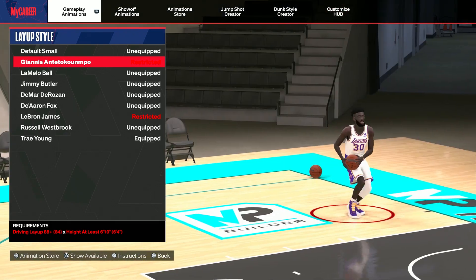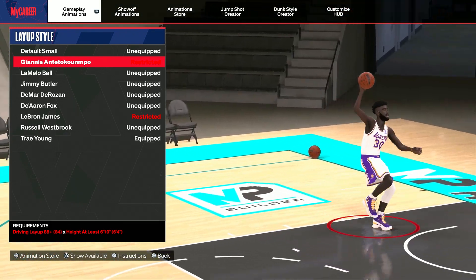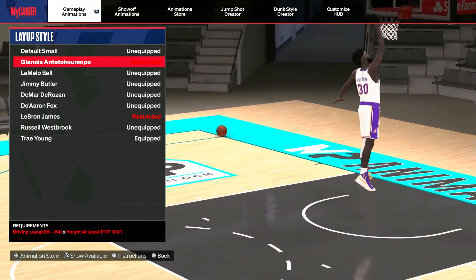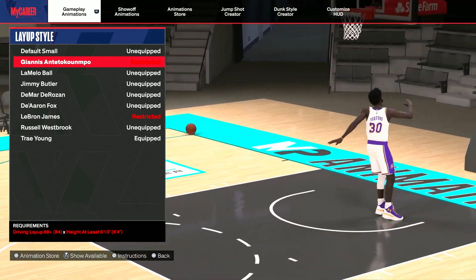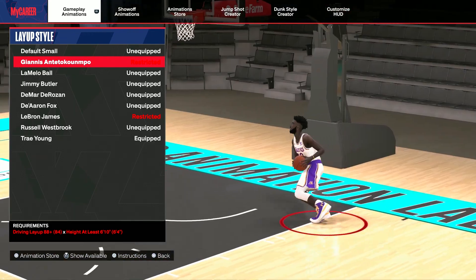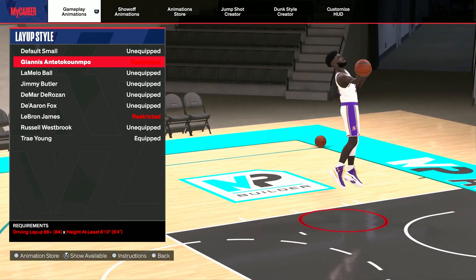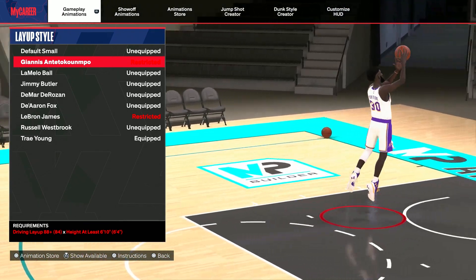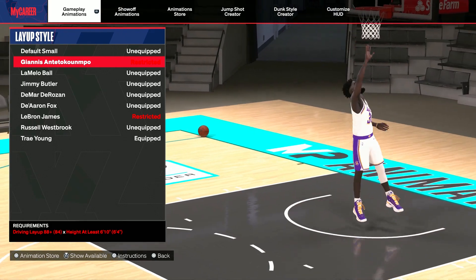Now Giannis — if you're a tall build, Giannis is the best for you. You need a driving layup of 88. It's like the long athlete layup, and you get a good Euro step with it. You get a lot of space when you use it. Anytime you're laying it up as a tall build, you're going to have your fingers above the rim, which should make it easy to make. But these are the best layup packages I've given y'all.